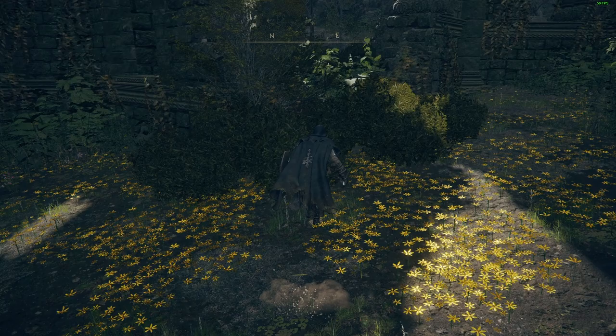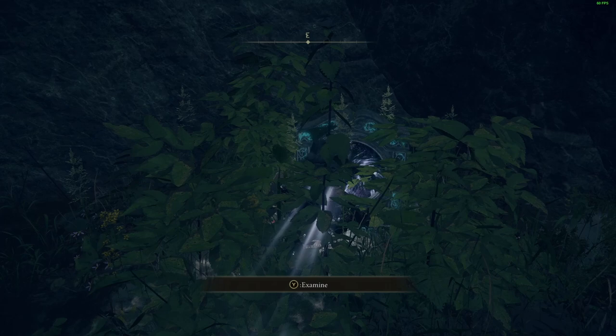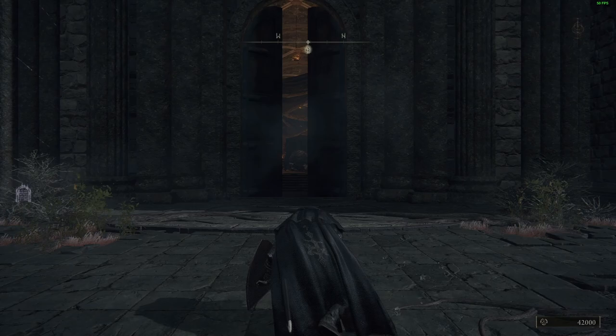Swing a left, drop off the rocks, and continue up through the bushes. You'll see some ethereal, ghostly strands — follow these along and you'll come across a small altar. Interact with that and you'll find yourself whisked away to another portion of the map entirely. Regrettably, this is where my recording did decide to stop working, so I'm going to be walking you through the exact steps I used to gain the Bloodhound's Step Ash of War. It was actually a technique shown to me by a housemate of mine, so thank you — you know who you are.